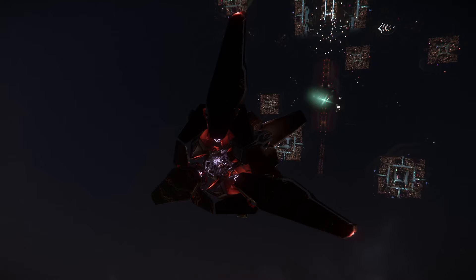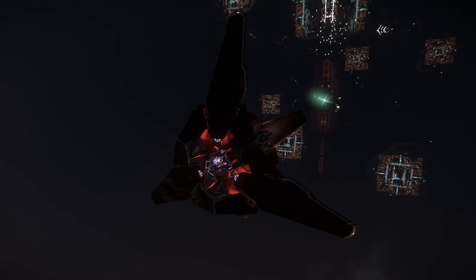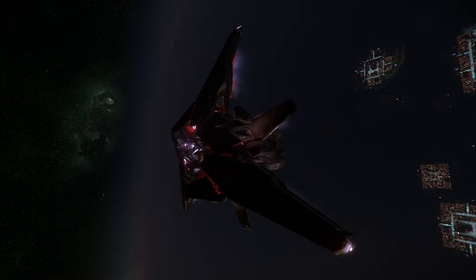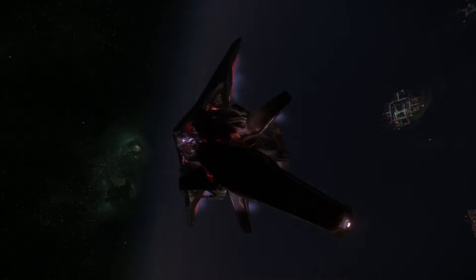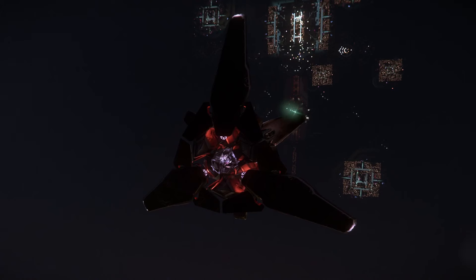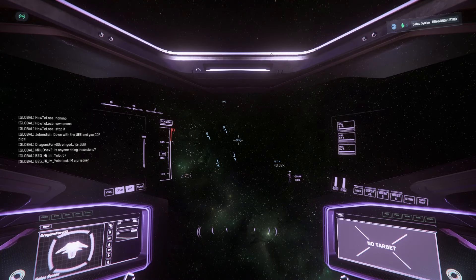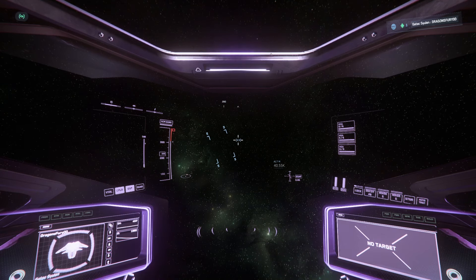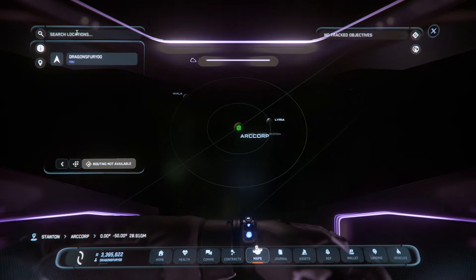Join me as I show you this very easy small trader run. You can do it with anything — I'm using a Silant here, it's got six SCU cargo space. You can use anything: a Titan, a Cutty Black, anything that's got cargo, any starter ship.